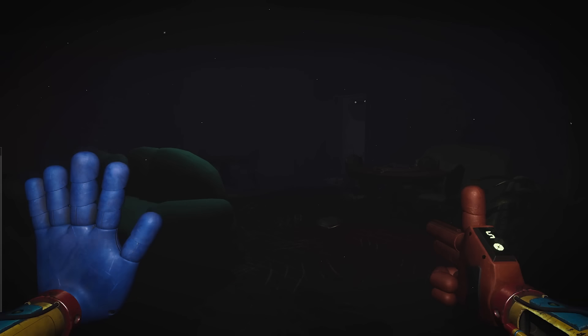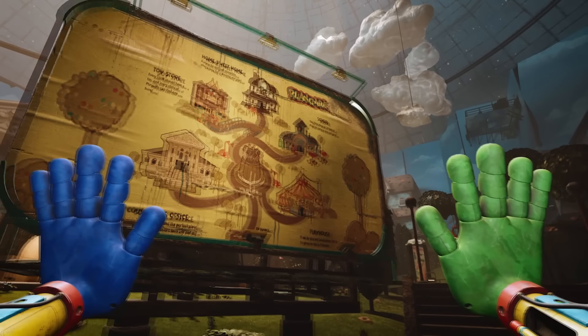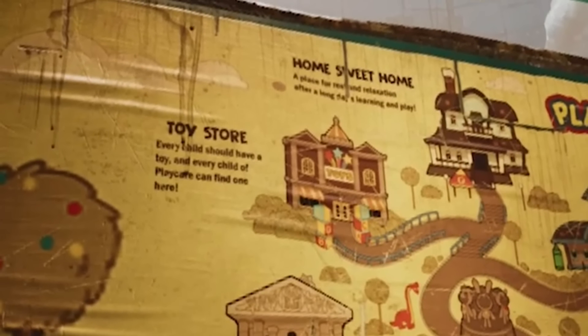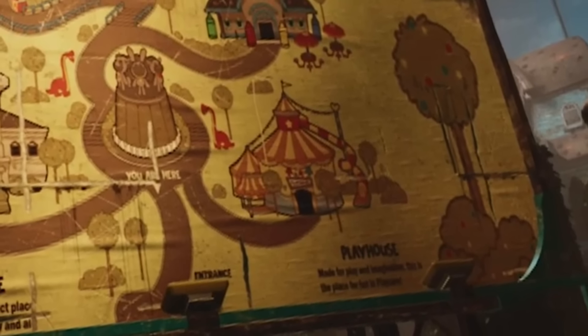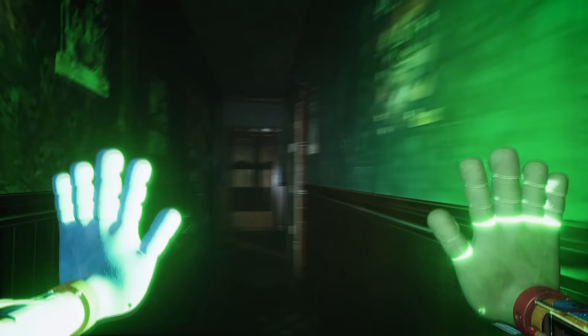After this we see the whole map of Playcare showing the layout of each building. The trailer provides enough information to explain every part: the Toy Store — 'every child should have a toy and every child of Playcare can find one here'; Home Sweet Home — 'a place for rest and relaxation after a long day of learning and play'; Playhouse — 'made for play and imagination, the place for fun in Playcare'; and the School — 'the place where all children of Playcare come to learn and grow.' Unfortunately for the counselor's office I couldn't get a good shot of the text.